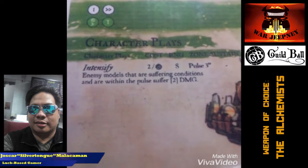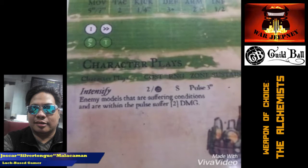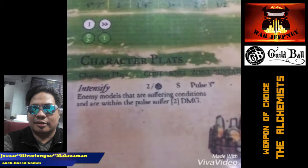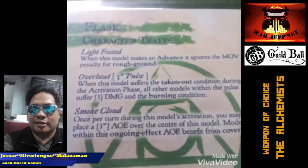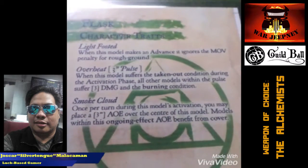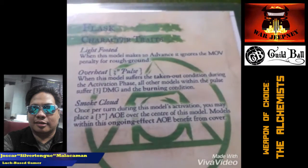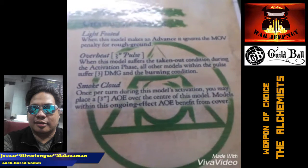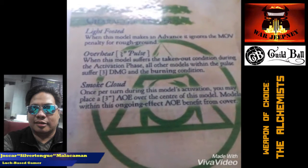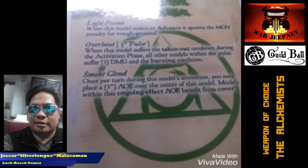This took out a number of models. I remember that because Midas stole Dirty Knives and was just spreading poison across the board. Flask is also light-footed, just like Midas, so that ignores the movement penalties of Rough Ground. He also has the Overheat ability — when he gets taken out, he explodes and everybody gets hit for 3 damage and given the burning condition. His last character trait allows him to Pop Cover, which is a 3-inch AoE that centers on Flask and gives everybody in contact with that area of effect cover. Very useful with Vitriol at the start of the game, just to help her push forward.